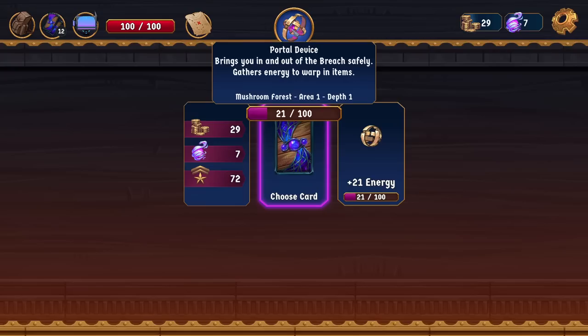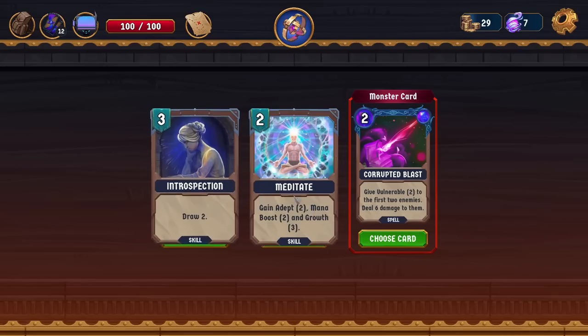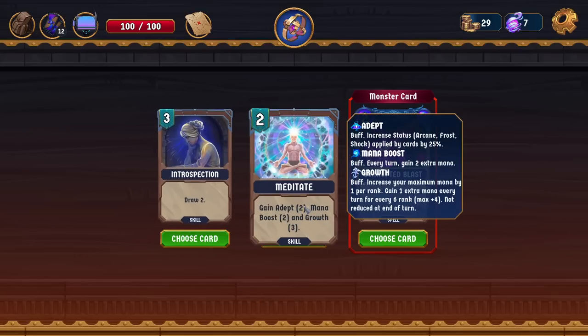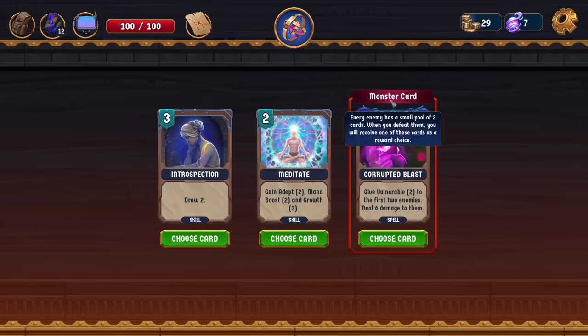It brings you in and out of the breach safely. Choose a card — introspection, draw two for cost of three. Gain a depth two. Mana boost two. Growth three. Adept — increase status applied by cards by 25% for two turns. Mana boost — every turn gain two extra mana for two turns. Increase your maximum mana by one per rank, gain an extra one mana every turn for every six ranks. This seems really good. Every enemy has a small pool of two cards; when you defeat them you receive one as a reward choice. That is so cool — it opens up so much decision making in the pathway draft. You could be bad against a certain enemy but really want their card.